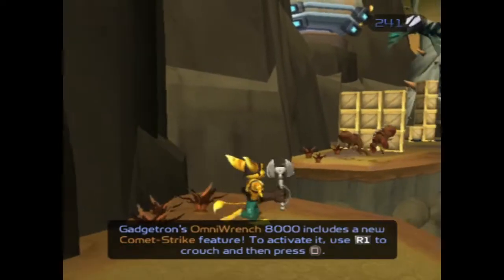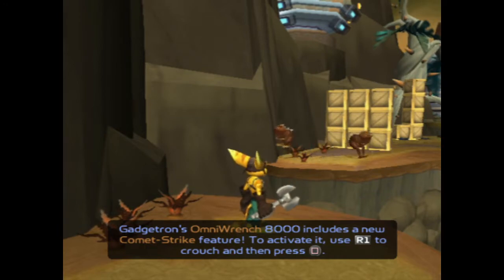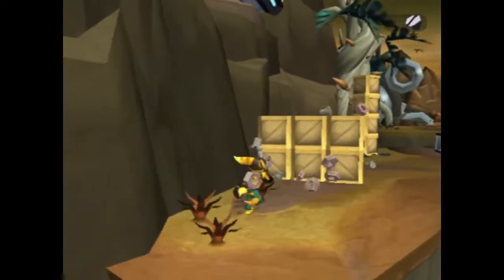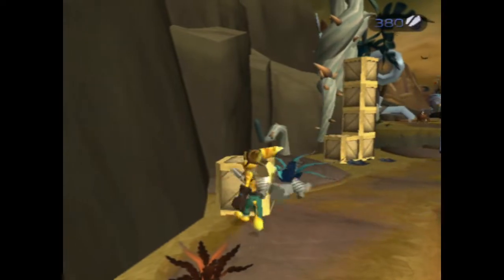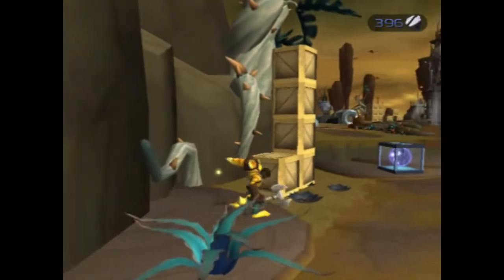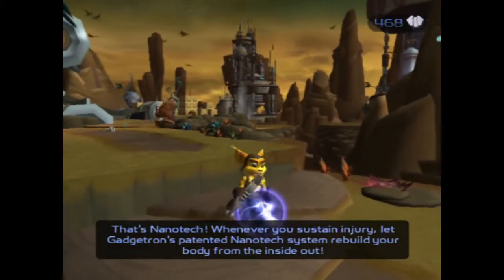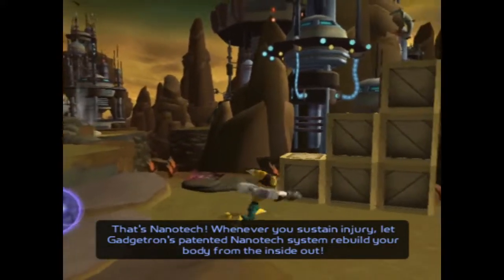A new move — press R1 to crouch and then... oh look at that, that is pretty cool! The game is sort of getting going here. 'Let Gadgetron's patented nanotech system rebuild your body from the inside out.'